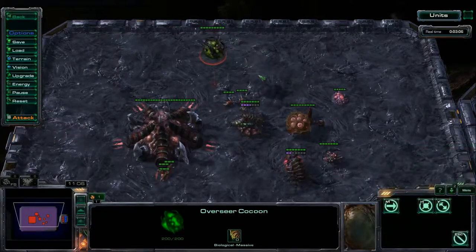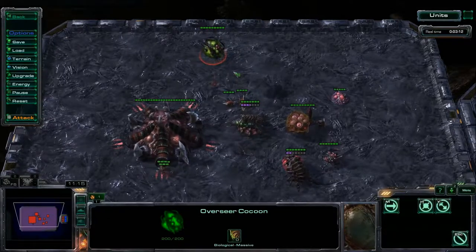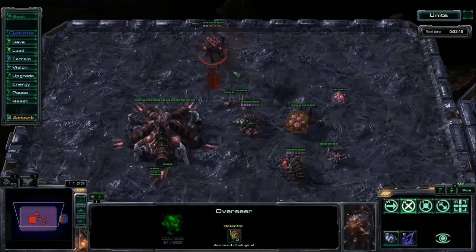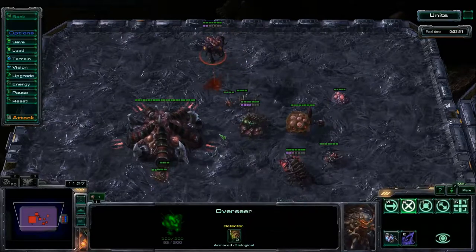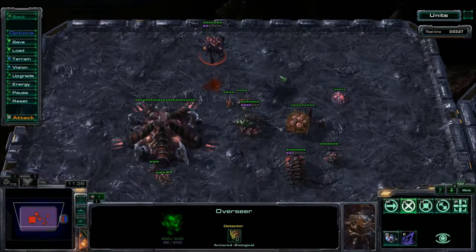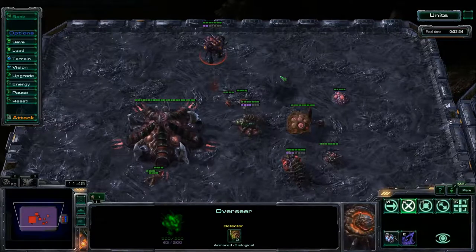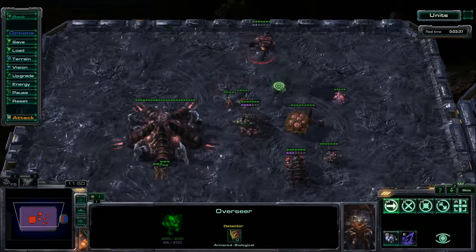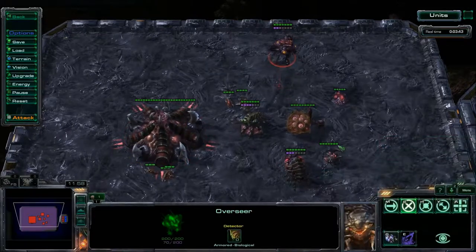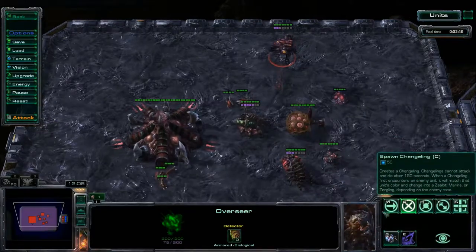Overlords can also turn into Overseers. The Overseer is also a supply building — it creates supply — but more importantly it is a detector, and the only detecting unit in the Zerg arsenal aside from a couple of buildings that also detect. It's pretty easy to make since all you need is an Overlord to morph into an Overseer, which you can do right when you have a Lair. Get up to Lair tech and you can start getting detection units like the Overseer.